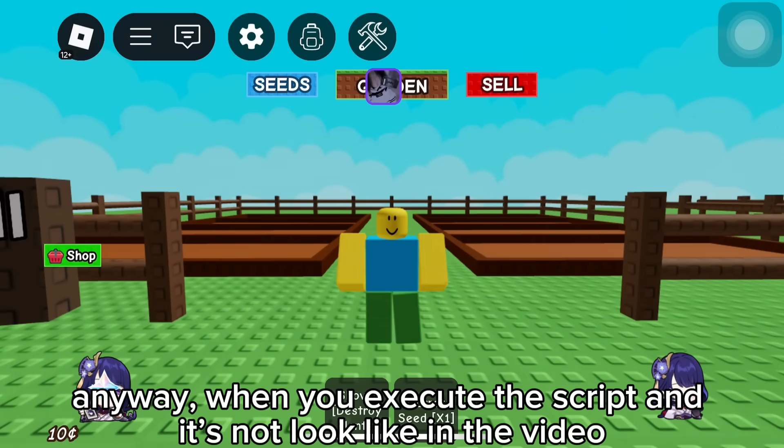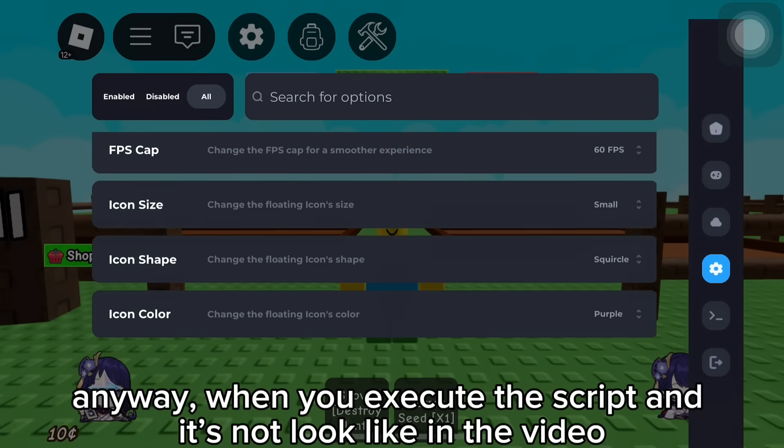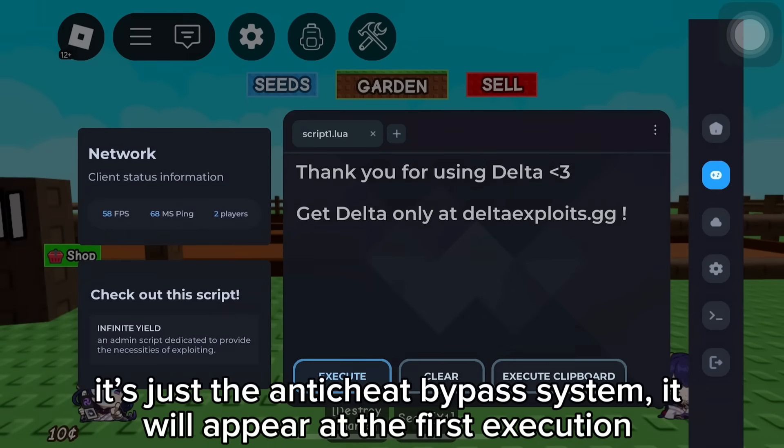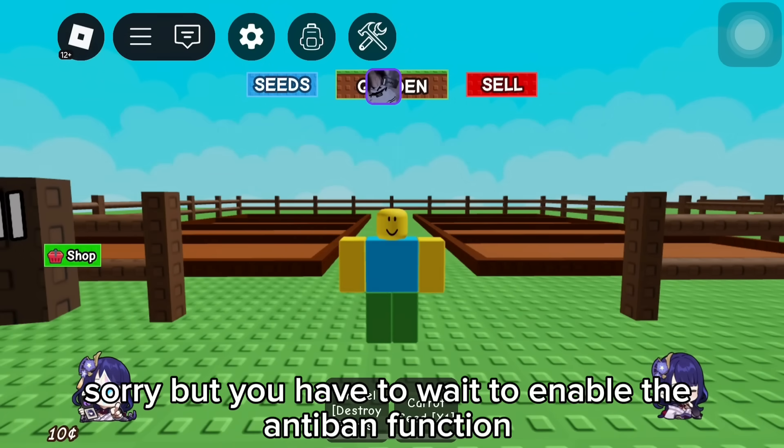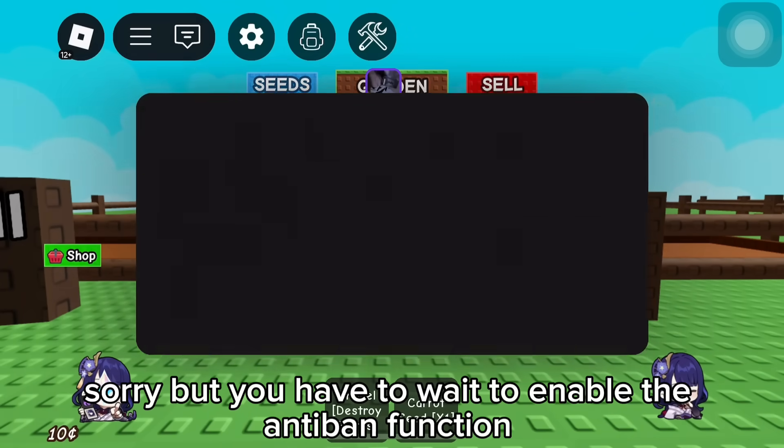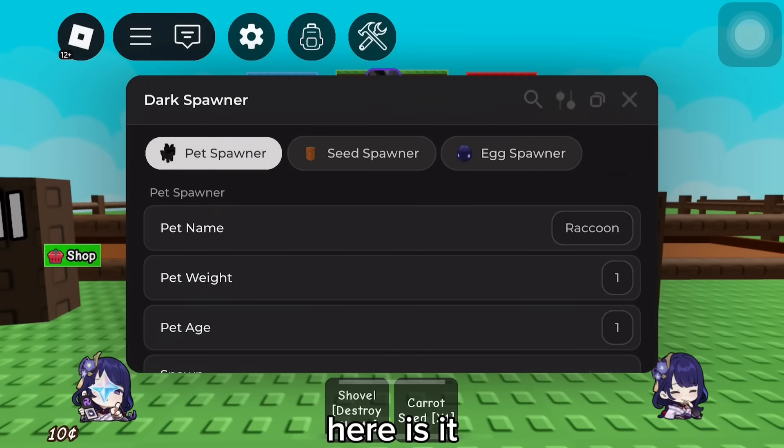Anyway, when you execute the script and it doesn't look like in the video, it's just the Anti-Cheat Bypass System. It will appear at the first execution. Sorry, but you have to wait to enable the Anti-Bend function.